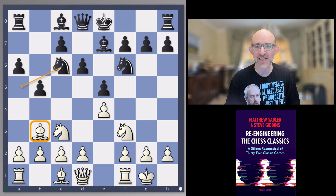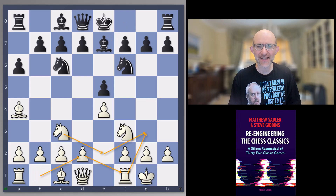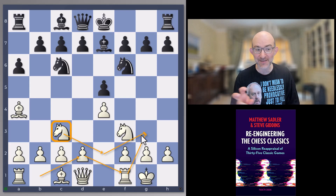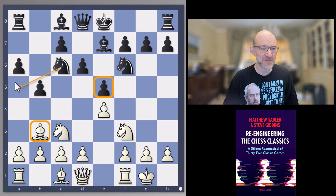So e4 e5 Nf3 Nc6 Bb5 a6 — pretty standard Ruy Lopez — and now Nc3 from Janowski, very unusual, not played much nowadays. Both Janowski and Tarrasch had quite a fondness for putting the knight on c3 in these Lopez positions. Nowadays it's kind of automatic that the knight goes to d2, f1, then g3. The drawback is that after b5, Bb3, d6, the e5 pawn is protected and black gets the chance to play Na5 and pick up the light-squared bishop.